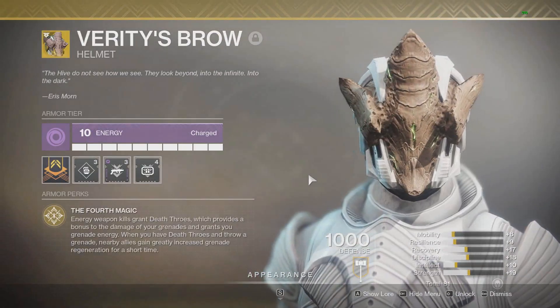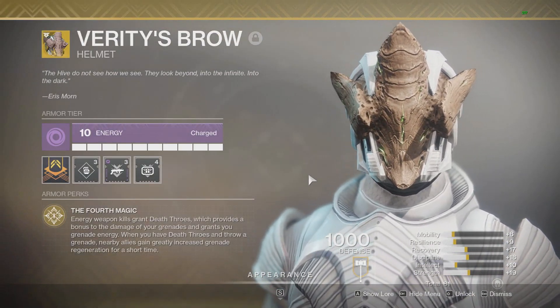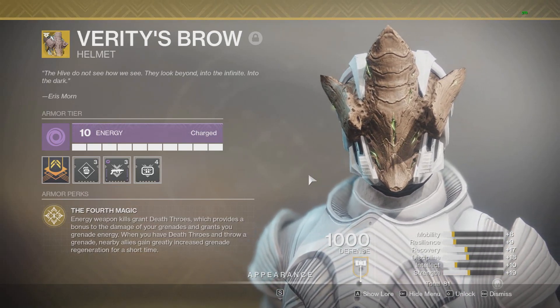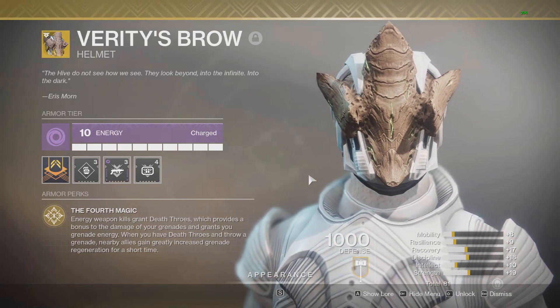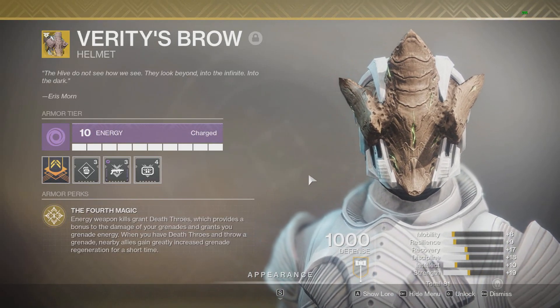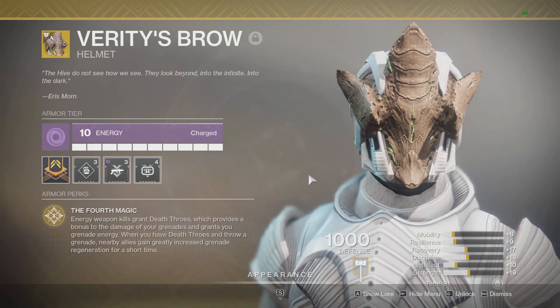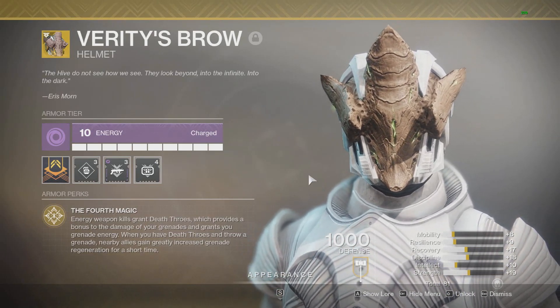What's up guys, today we're going to be going over the Verity's Brow rework and be breaking down exactly what changed and how good it is now. So first looking at the perk: energy weapon kills grant Death Thrones, which provides a bonus to the damage of your grenade and grants you grenade energy. When you have Death Thrones and throw a grenade, nearby allies gain greatly increased grenade regeneration for a short time.